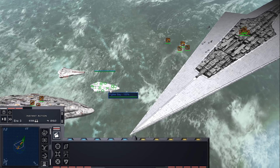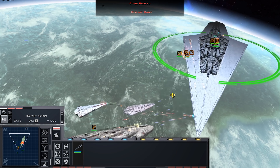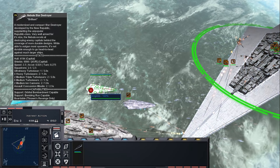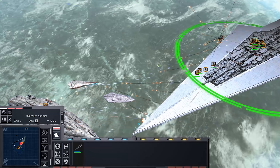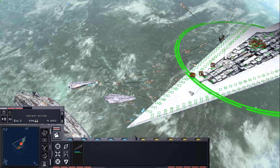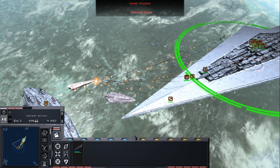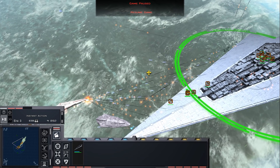Basically, when you tell a unit to attack another unit, you are able to target an individual hardpoint. If the unit has shields it's less important, so let's break through the shields on the Nebula Star Destroyer. At first you're getting the full use of all of your hardpoints because everything hitting it is hitting the shields, and there's one shield pool for the whole ship, so no projectiles get wasted.